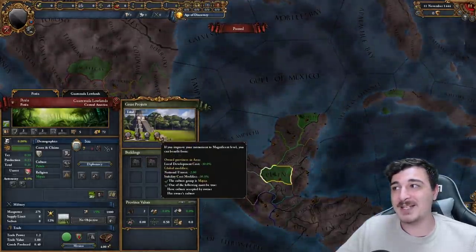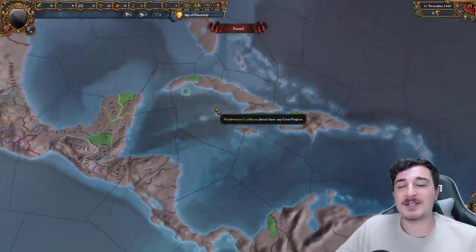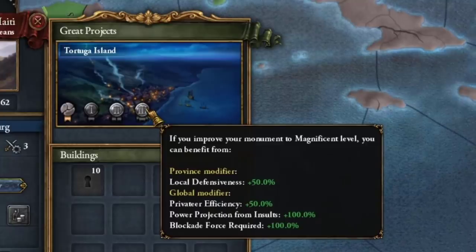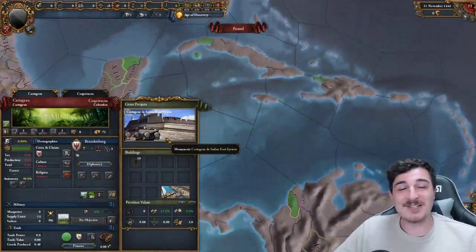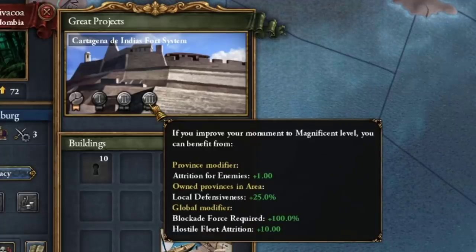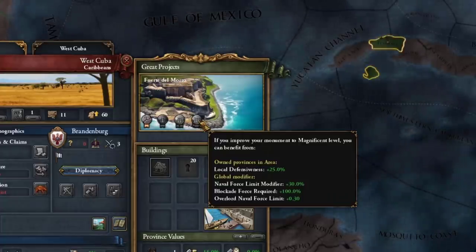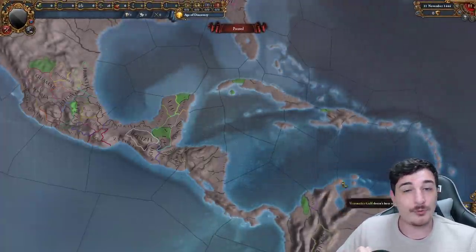Another monument in Mexico is Tikal, offering stability cost modifier minus 30%, requiring you to accept Mayan as a culture. We have three modifiers that are insanely great for pirate nations: the City of Tortuga offers 50% privateer efficiency, power projection from insults doubled, and blockade forts required plus 100. The Cartagena de Indias fort system adds another blockade fleet required plus 100 and hostile fleet attrition plus 10 for all provinces — so enemy ships blockading you will literally melt. And Fuerte del Moro offers blockade force required plus 100 and naval force limit plus 30%, giving a combined blockade force required plus 300% if you own all three.